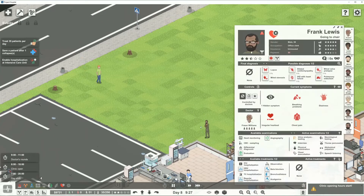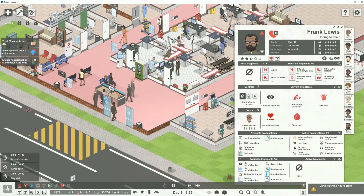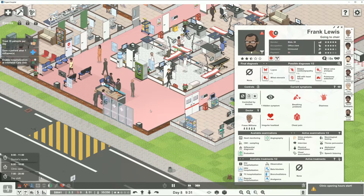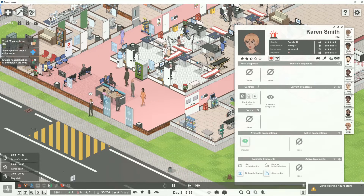This guy looks pretty sick — look, he's holding himself. Chest pain, irregular — get him in. Look, he's going right to cardiology, that's great. Say if we look at these people, we might need a bigger reception. Our first happy customer, two happy customers.